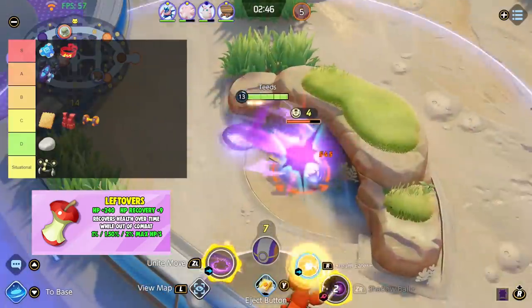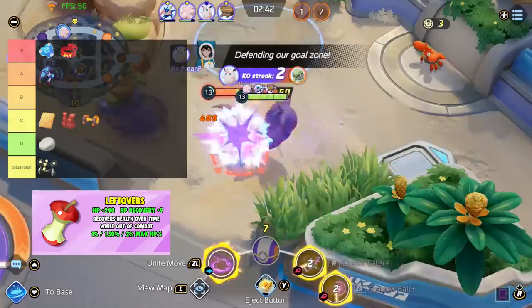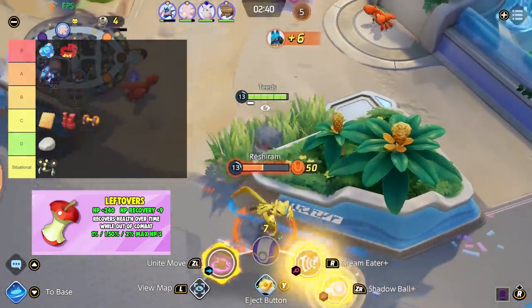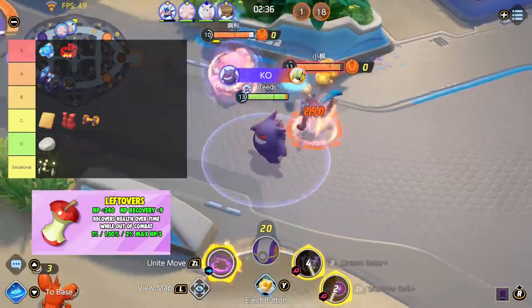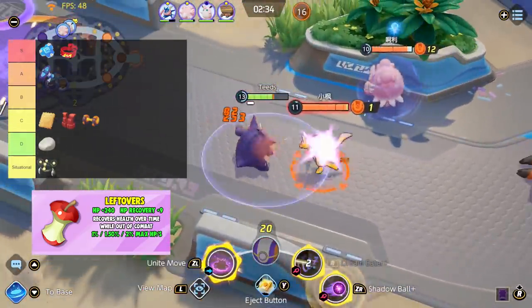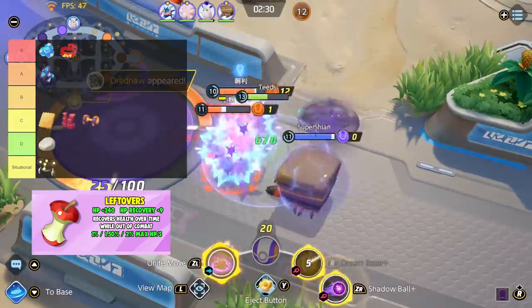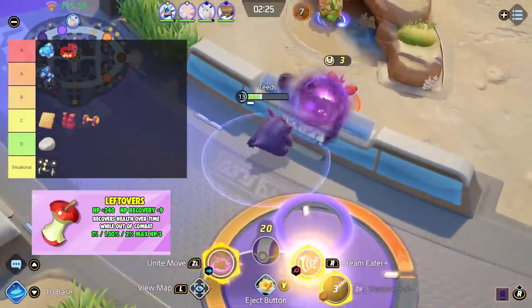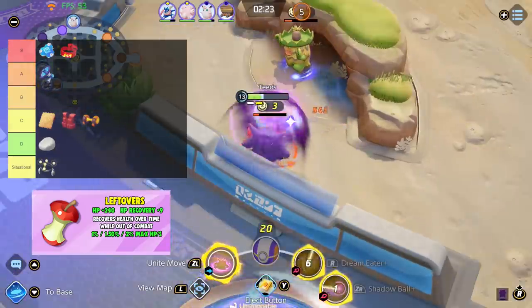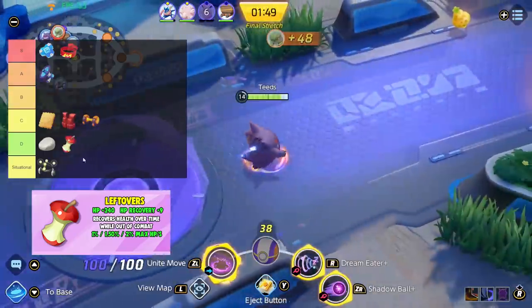Next is Leftovers. Recovers health over time while out of combat. Pokemon Unite offers many different ways to heal with Berries and the Goal Zone, and you also get health back from taking down wild Pokemon. Because Leftovers does not trigger when you're in combat, I find this item to not be so great — it's not there when you need it most. It also takes 8 seconds to trigger, so it doesn't even really help you get into the fight faster. Because of this, I am placing Leftovers in D tier.